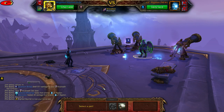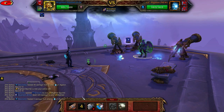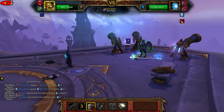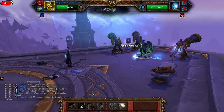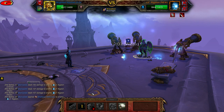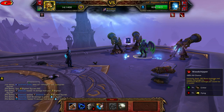Bring in your Blighted Squirrel and cast Crouch, then cast Woodchipper, then cast Stampede, then cast Woodchipper until you are defeated.